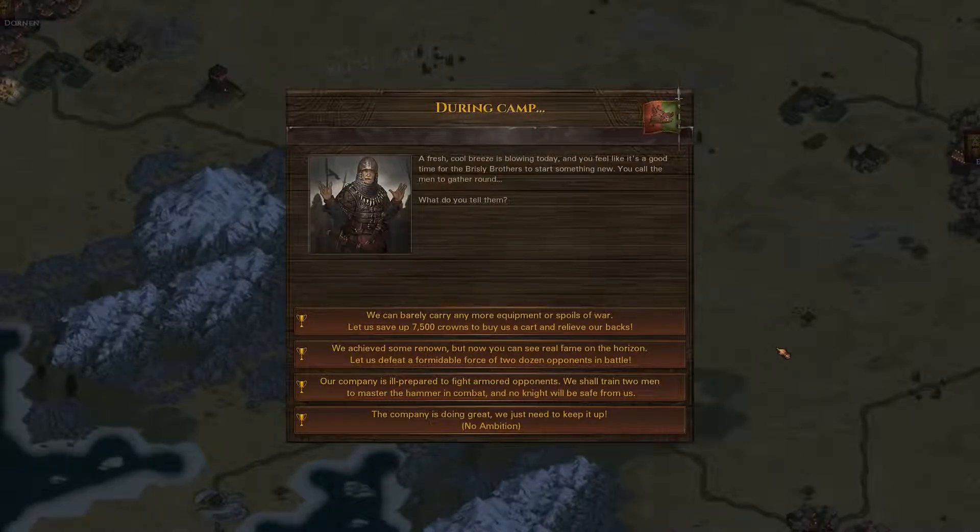On the way to Ostestrand, in our wagon, we did have an ambition event with four choices. The fourth one — no ambition — we're not taking that. We've seen one of the options before: get a cart. I might be going for that one. The other ones are: defeat two dozen opponents in battle — we're not really seeing warbands that big, so that might be really difficult — and the third: is the company ill-prepared to fight armoured opponents? Train two men as masters of hammer. I don't really like the hammers. I think the only hammer we've seen really is the pick. If we get a military pick they're lots better, but we haven't had one yet. We're not going to go for that. So we are going to take the cart, and then we'll fast forward to Ostestrand.